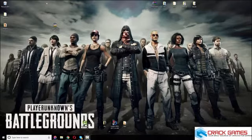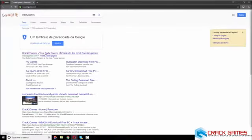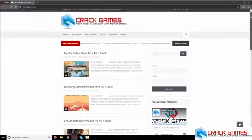To download the PlayerUnknown's Battlegrounds downloader, go to your browser and type 'crack to games.' We are going to this website, and on this website you will find a lot of games.